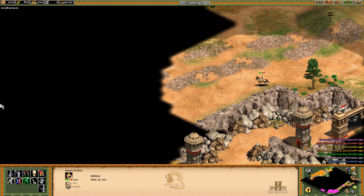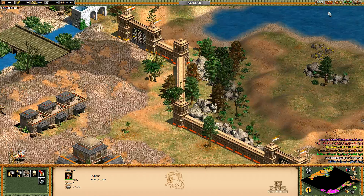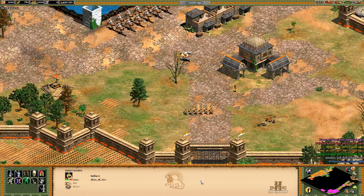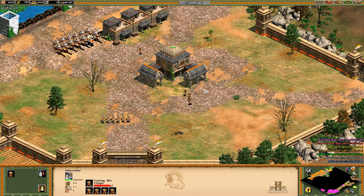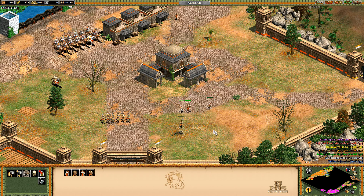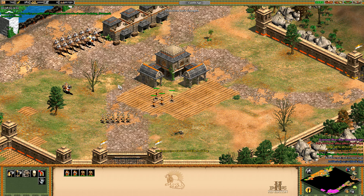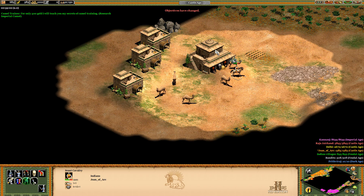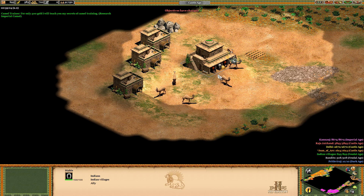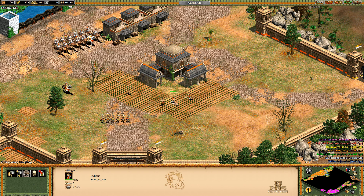There are relics here that we could go and try to get, but first I'm gonna send one villager up here to build this. We are going to run to this Indian man. Imperial Camel researched! Let's make a stable. Can we click to Imperial, by the way? I didn't check that last time.